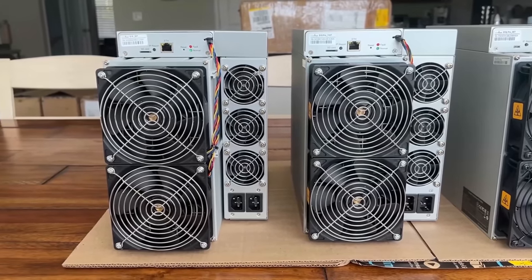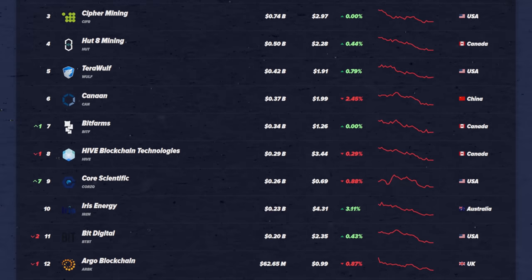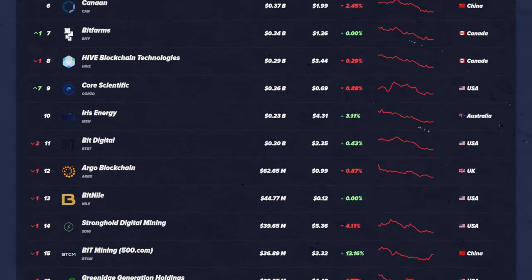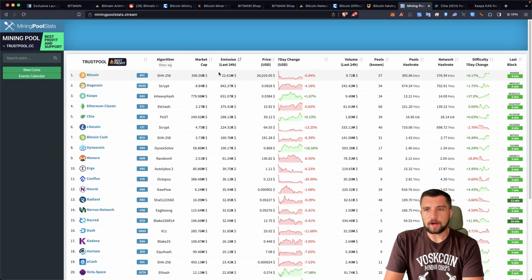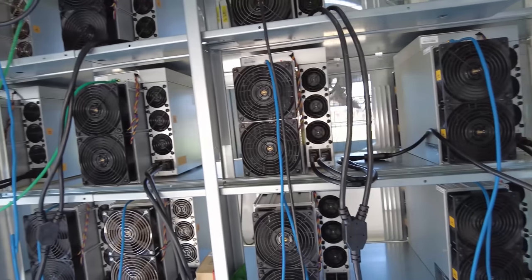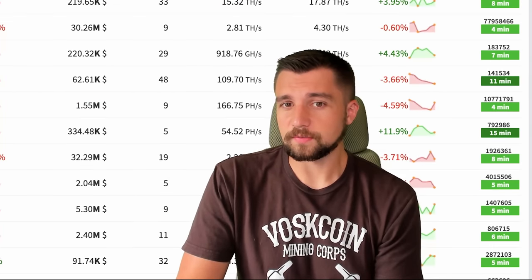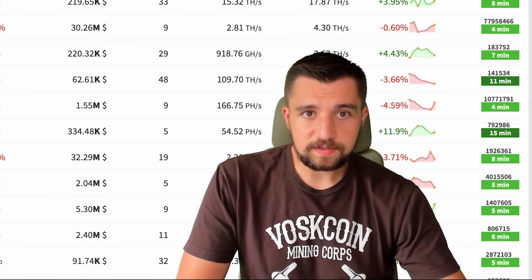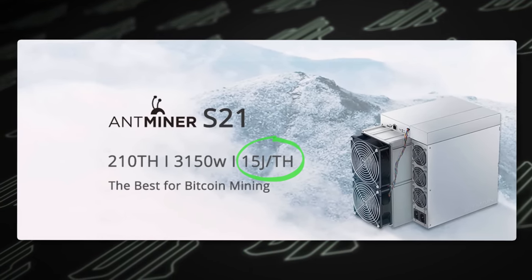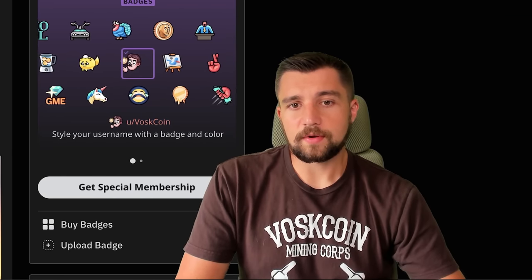Some of those publicly traded operations will be able to survive. Personally, my Bitcoin mining operation at $0.10 per kilowatt hour on single phase — which I'm working on upgrading to three phase and getting electricity costs down — means I'm in for some rough waters once the halving hits. If I could get into the efficiency level of the S21, I might be back in the game, but that's going to cost more money to get there.